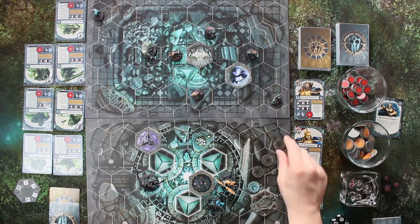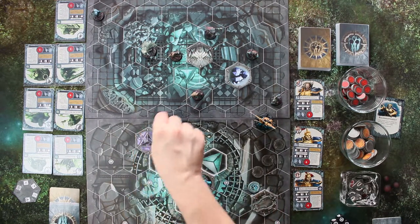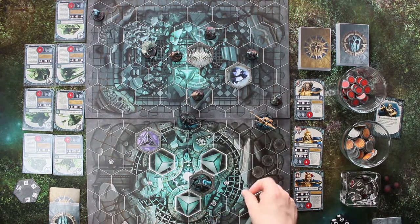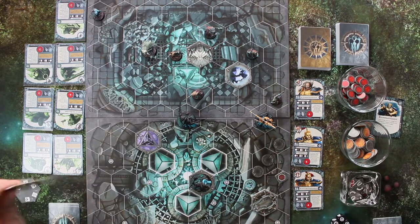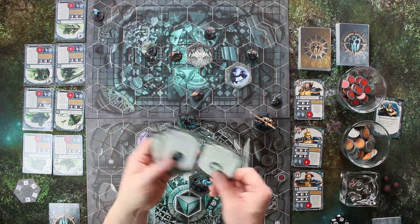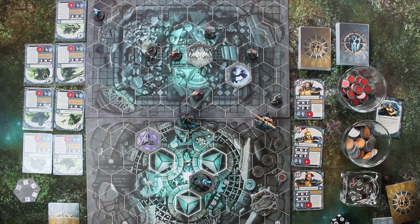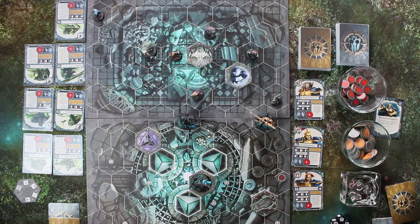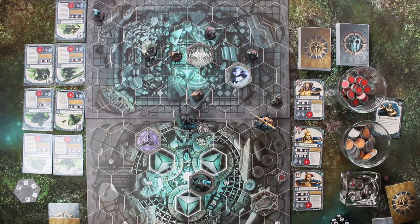Gerade bei drei Modellen hat man vier Aktionsmöglichkeiten. Wenn man eins, zwei, drei gelaufen ist, gekämpft hat und vielleicht noch woanders hingelaufen ist, um in Nahkampf zu kommen, dann bleibt manchmal der letzte Zug übrig für keine Kampfaktion. Da haben sie sich aber gute Gedanken gemacht: wenn man seine drei Karten hat, könnte man überlegen, dass ein Missionsziel nichts bringt, und es abwerfen, um eine neue Missionskarte zu bekommen. Man kann auch in die Verteidigungsposition gehen – wie das alles mit den Karten funktioniert, zeige ich jetzt im Detail.